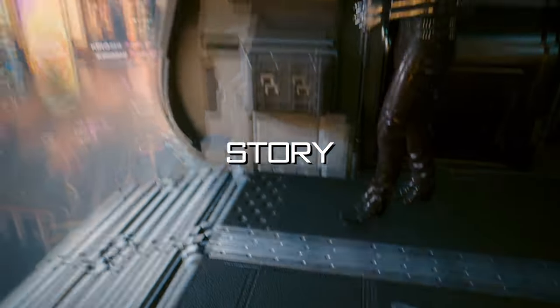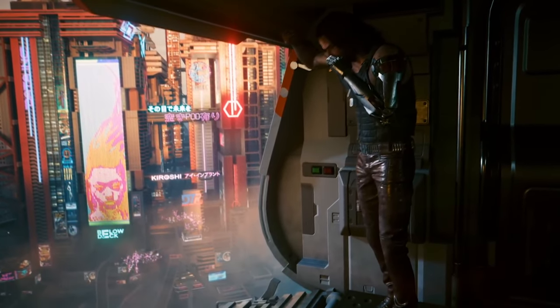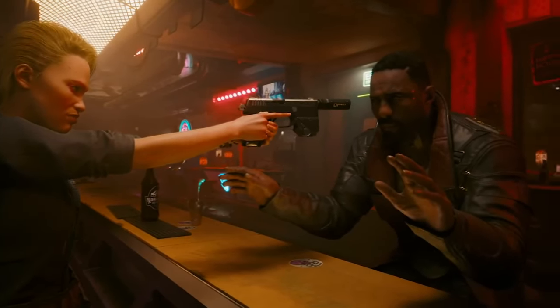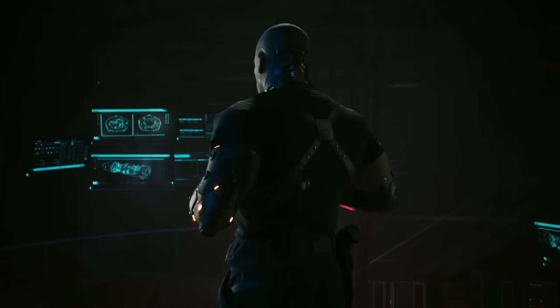Reason number one: it's story. The campaign of Phantom Liberty is said to be pretty intense and involves quite a few new characters. Idris Elba's character, Solomon Reed, is some sort of agent who seems like he's going to be helpful to you, though we don't really know his intentions yet. There's also the new United States president, Rosalind Myers, who basically finds herself in a tough spot — and I'm assuming that's kind of how the DLC kicks off, with you rescuing her.